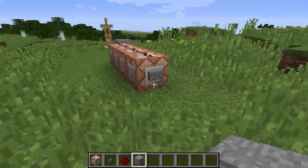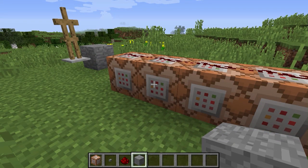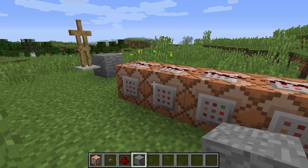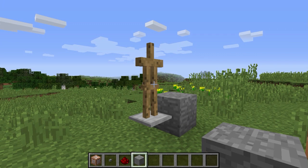Since these are just four command blocks, you can easily fit them in the same row of a clock or something like that — very useful if you are randomly summoning entities and you want them to be centered on a block. That is a quick tutorial. I am SlicedLime, thank you for watching and I'll see you next time.